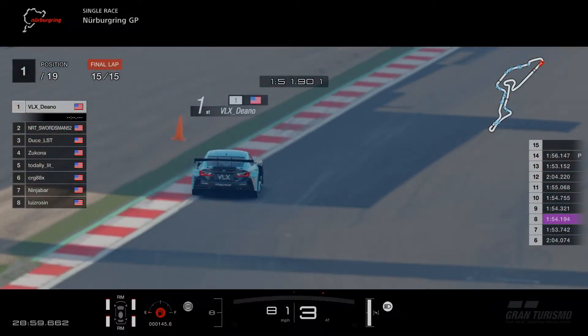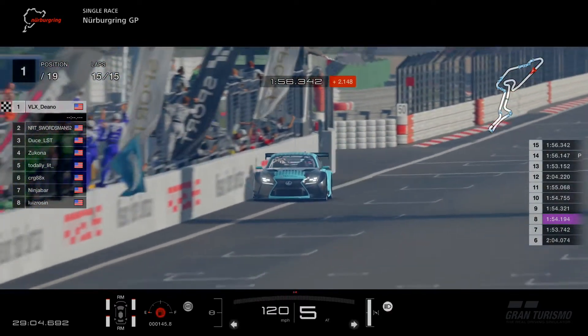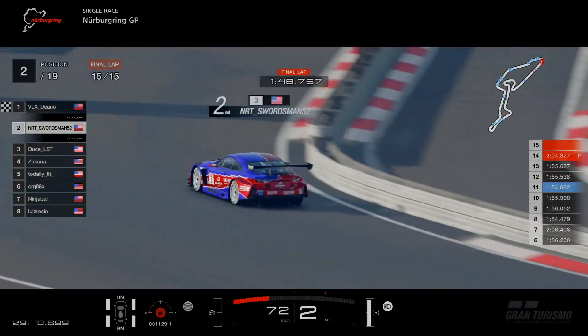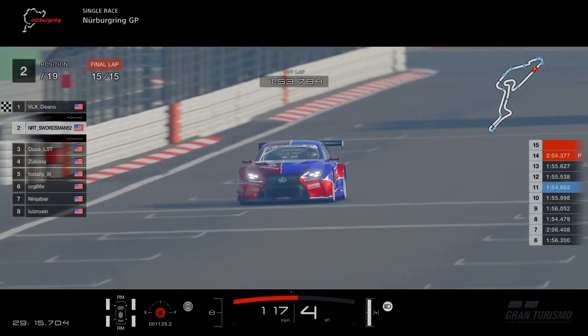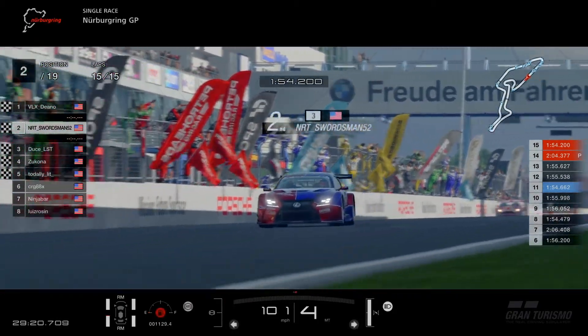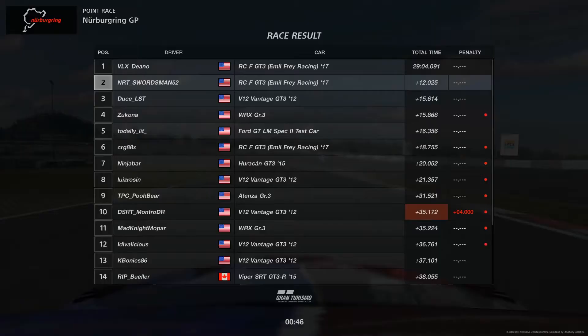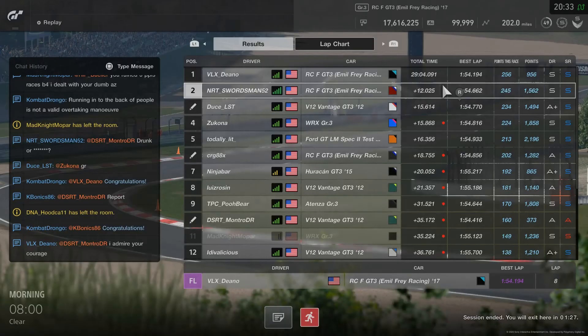Alright, final turn, final lap — VLX Dino with an easy win. Great job, bud. And patience certainly paid off as we come home in 2nd place. No penalties, so we maintained our 99 safety rating. Coming in door number 3, finishing 2nd. We actually ended up raising our driver rank by 1,000 points, which is absolutely fantastic. 245 points — fantastic. Personal best score of the season. I'll take it.